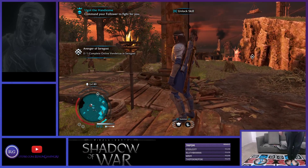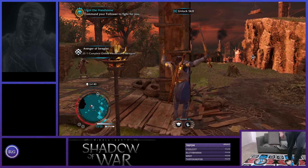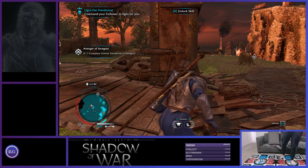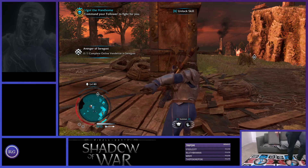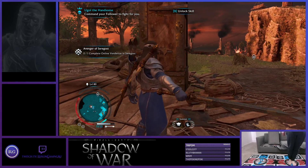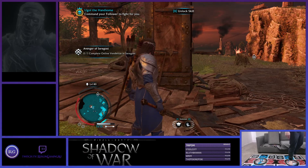Here we go. This is spacebar right here — this middle button functions as spacebar, so I'm going to be running for the most part. Stealth button over here. Swing our sword. Bring out our bow. That's done.